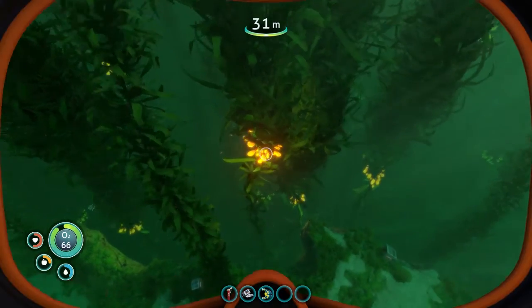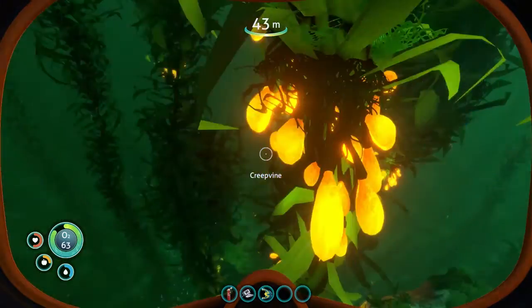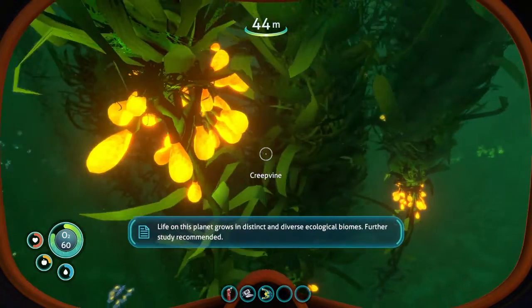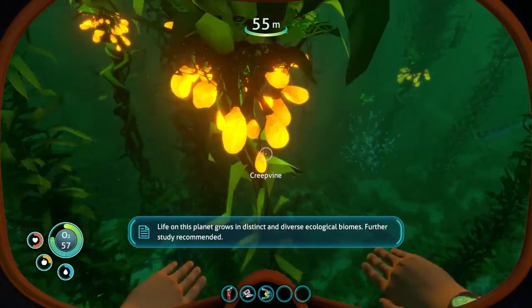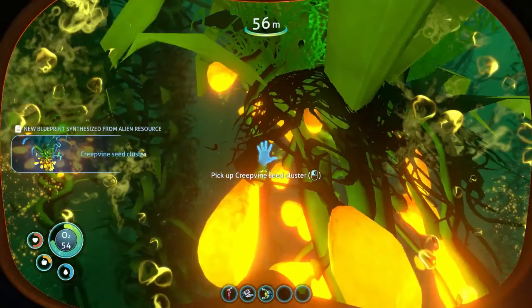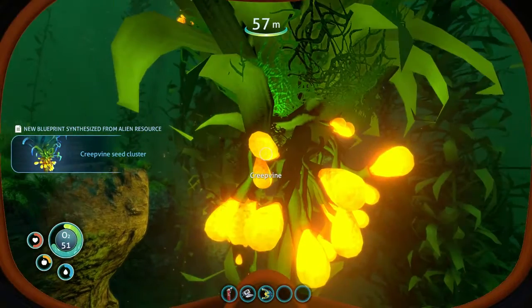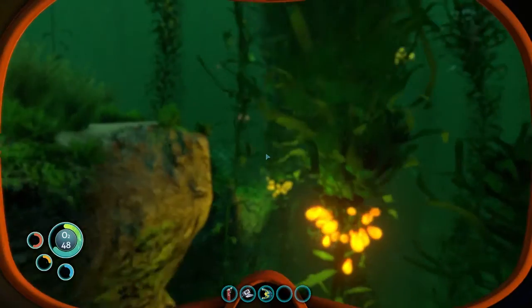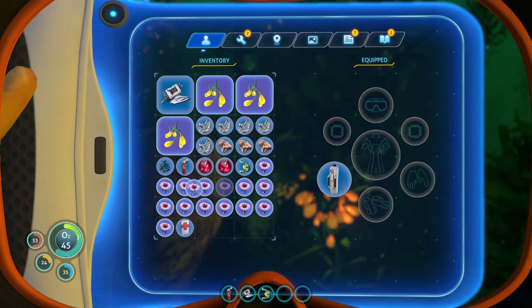Ooh, there's some stuff also. Creepvine — this is silicone. Can I get these? Oh okay, yes I can. Seed clusters — that's what I need, and then I can make stuff out of this. Inventory full. Alright, I'm going to drop some of these acid mushrooms because right now they seem kind of useless.